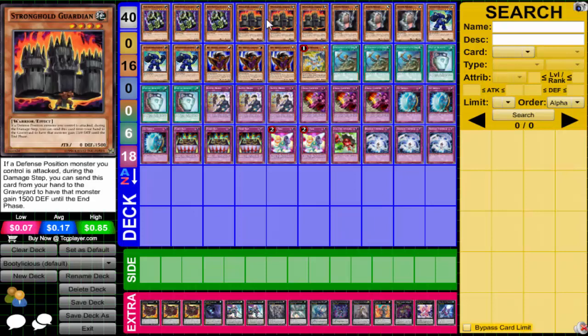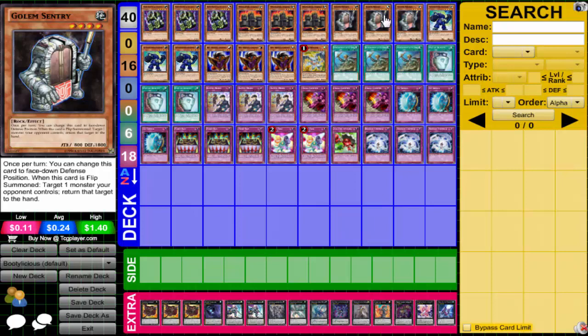I'm running Golem Century — he wasn't the best card, but he put in work. Pretty much if my opponent's not going on the offensive, I'll go on the offensive. I'll just bounce their monster to their hand, poke them for 800, put him back down, and keep doing that until they come after me. When they attack me, that's when I hit them with all the bootylicious traps.